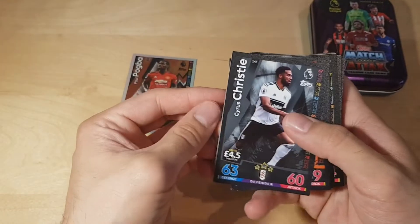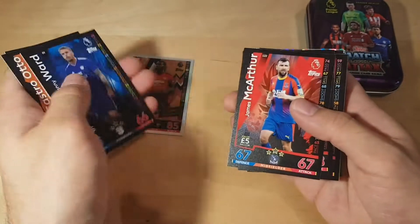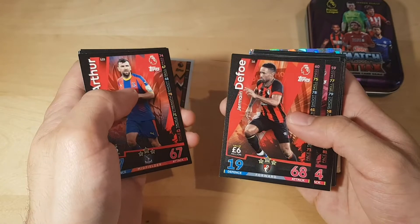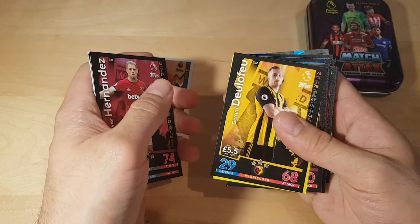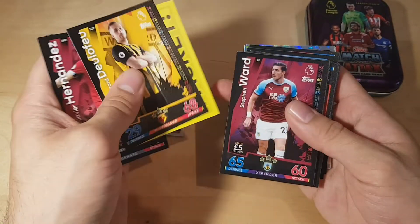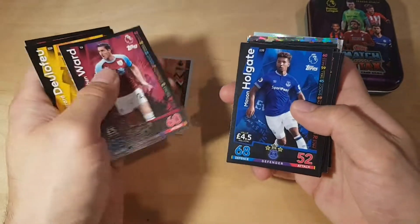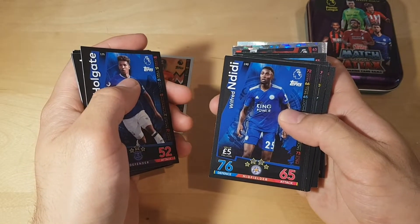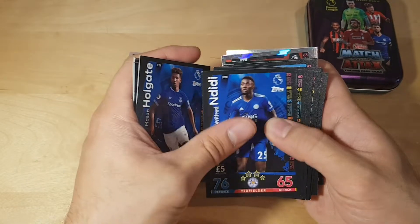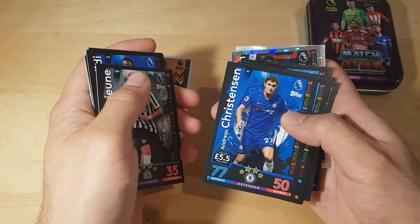I can already see a lot of cool cards here. We got Cyrus Christum, Castro Otto, Danny Ward, MacArthur, Jeremiah Defoe, Hernandez, and Delofe. We got the free digital packet again, we got Ward, Mason Holgate, Ndidi, Lesion, and Christensen from Chelsea.